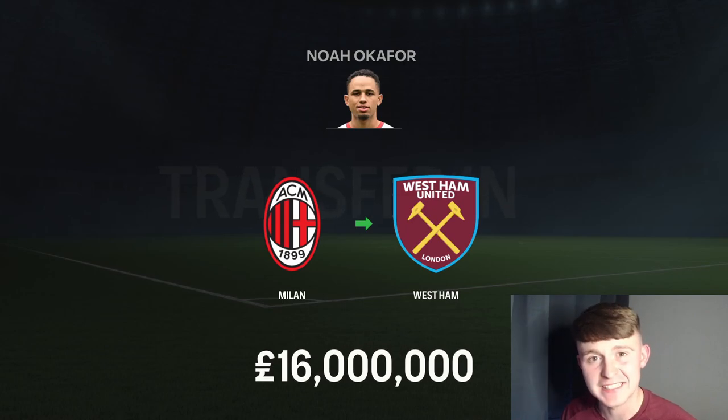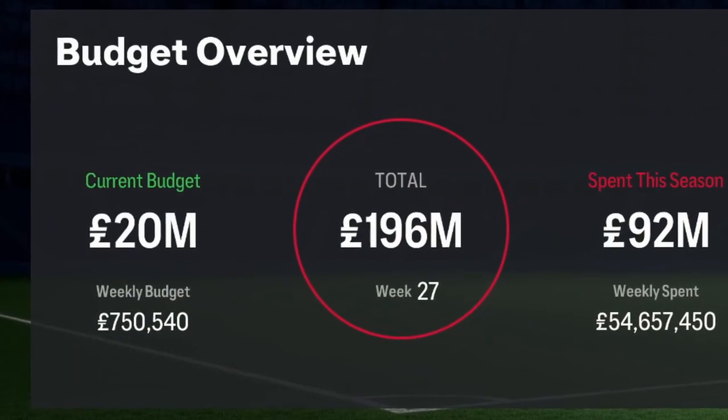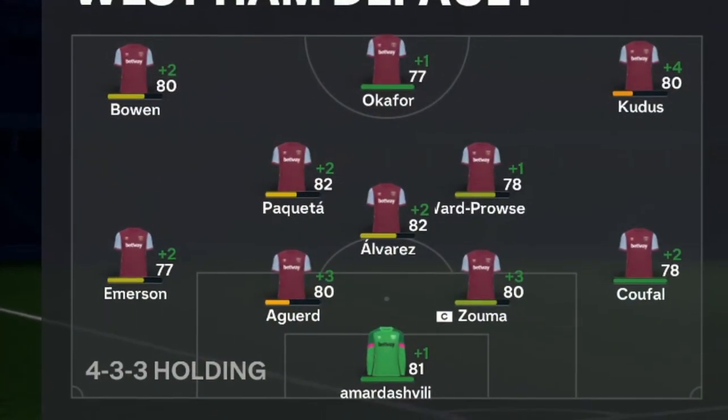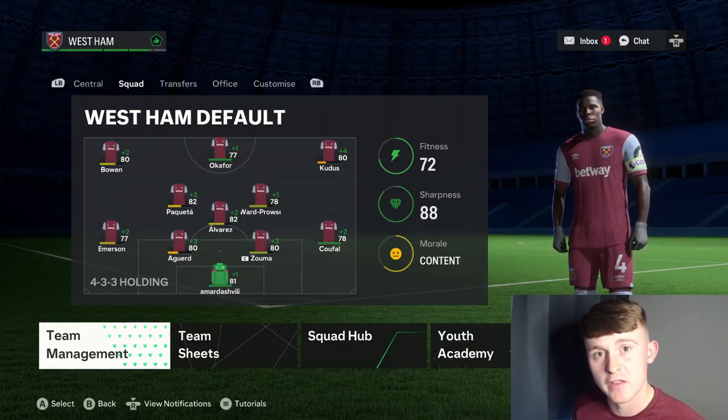Our second signing is a striker from Serie A joining us from AC Milan. We have signed Noah Okafor for £16 million. After signing both players we've only got £20 million remaining of our transfer budget, so we might have to see some players go the other way. But looking at the starting eleven after bringing in Okafor and Mamardashvili, I might just leave it as is and simulate to the end of the season — I'm quite confident that team should get us into at least a Europa League spot.